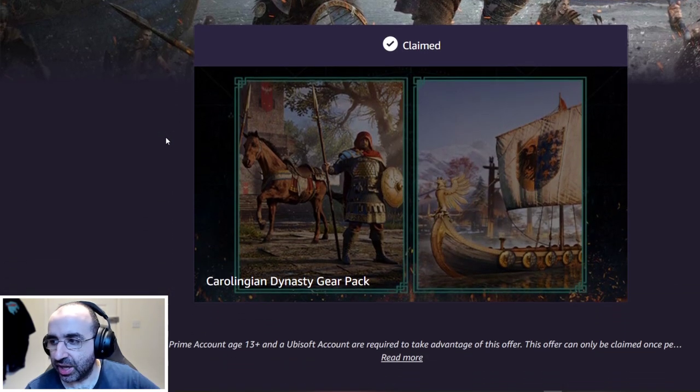I'm going to show you in-game what it looks like. When you come to this screen for the first time, you'll have an option that says 'Claim.' When you click on it, it takes you through a process where you need to link your Prime Gaming to your Ubisoft account — and let me know in the comments: is it 'Ubisoft' or 'Ubisoft'?